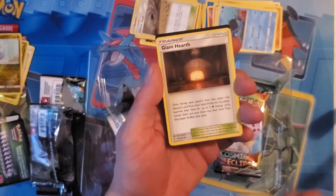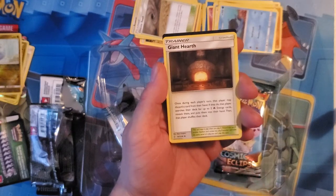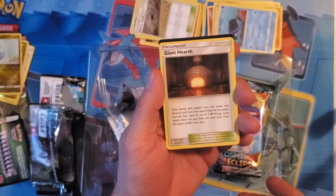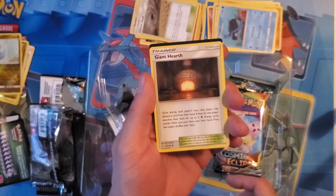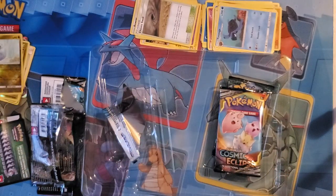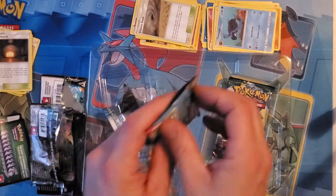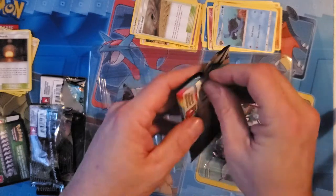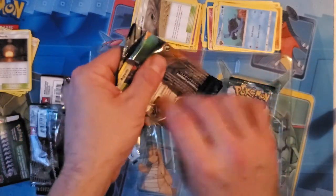Oh! And I was just mentioning Giant Hearth with the Chaotic Swell — it's pretty funny. This is a great card, I use this in my deck. I have a Blizzy Blizzy deck, it's also on my YouTube channel. There are four Giant Hearths in there because it's key to the deck. I'm gonna put the Giant Hearth over there because that's worth a couple bucks, and that code I'll put at the end of the video. Hopefully you guys can go online and get something good.